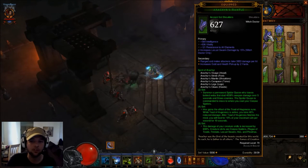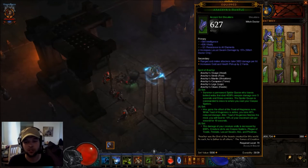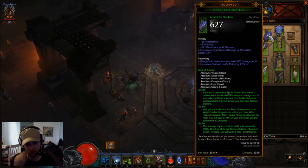For the shoulders I have basically intelligence, all resist, with Locust Swarm damage and pickup radius. I'm going to be trying to pump my Locust Swarm damage as much as possible since it actually does pretty decent damage with this setup. I feel like this set could possibly have a little more damage increase, and the toads are really annoying — but it has been confirmed that the toads are going to be fixed in the next patch.